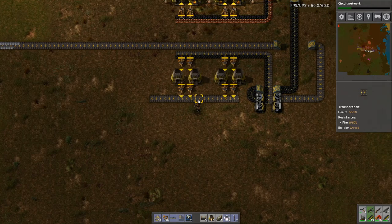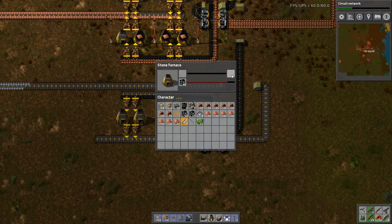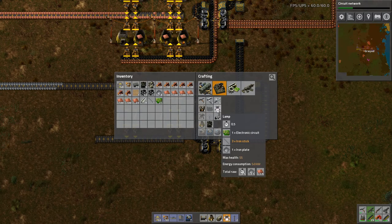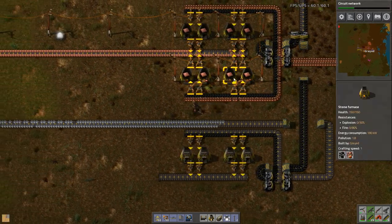So now the iron plates are going to come over here. Do I have more steel in here? Yes, I do. That also means I can now make my medium electric poles — no more small poles.